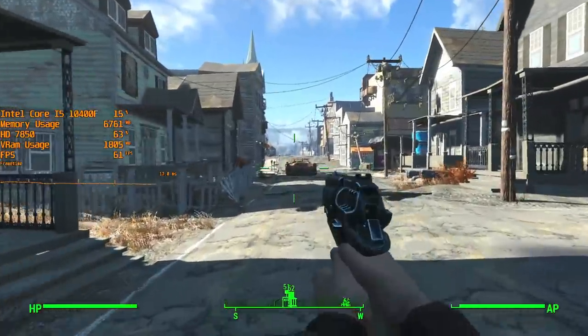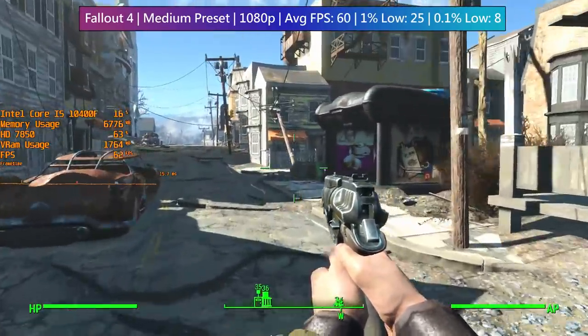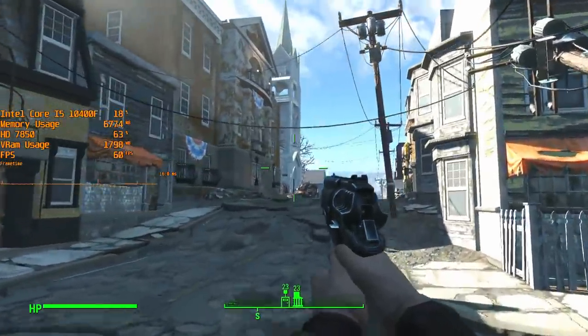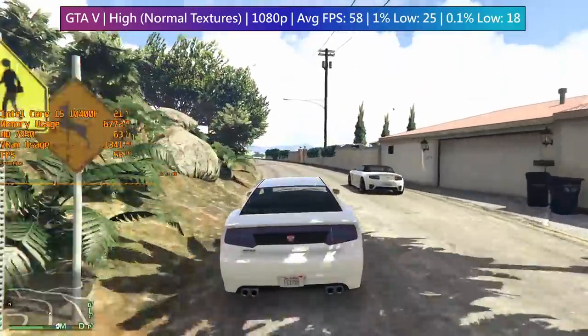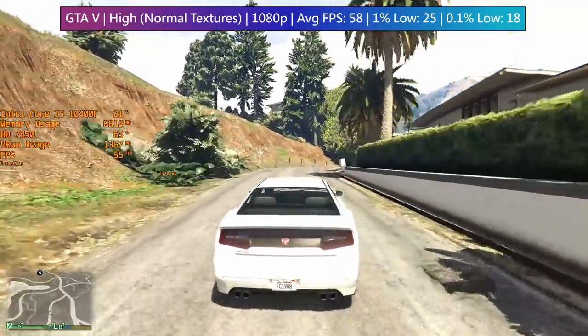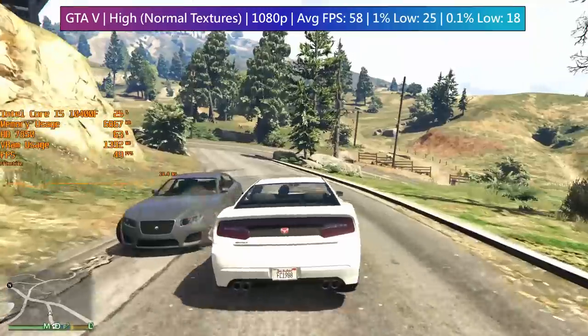Personally, I — and I'm sure many of you — think trying to directly compare console to PC hardware doesn't make too much sense, because the way in which consoles and PCs utilise their hardware differs significantly. But I thought it would be fun to check out the 7850's modern day performance anyway, because after all it wasn't too long ago that we looked at its bigger brother the 7870.